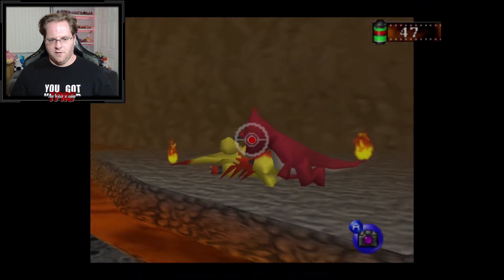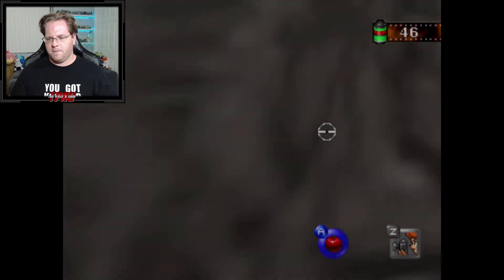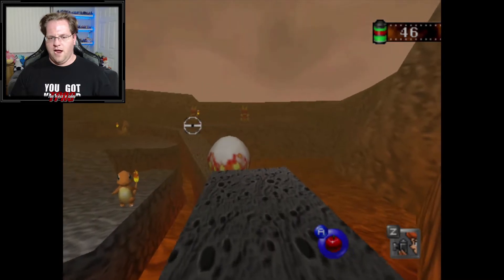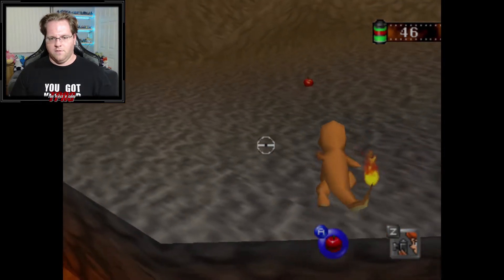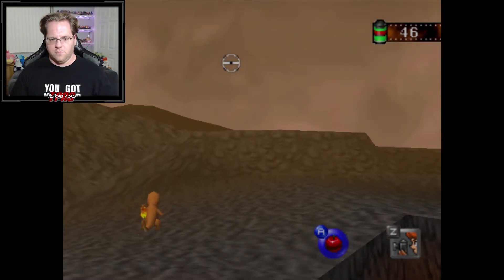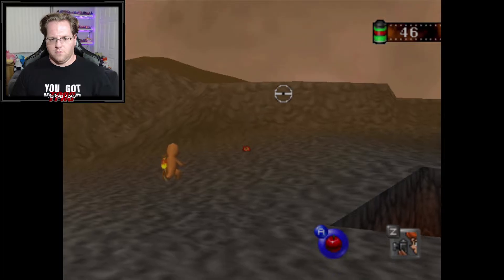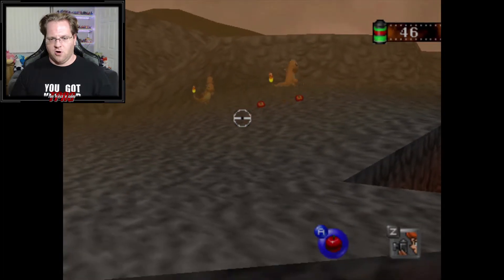Oh wait, it evolved into Charmeleon — that worked out well. You can knock this egg in, but we'll do that in a minute. Here's a really cool thing you can do: start throwing apples and they start calling friends over.